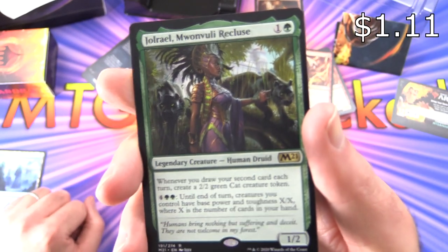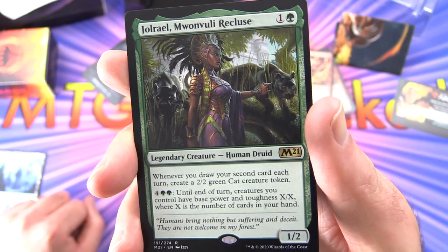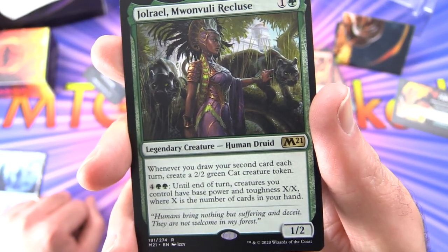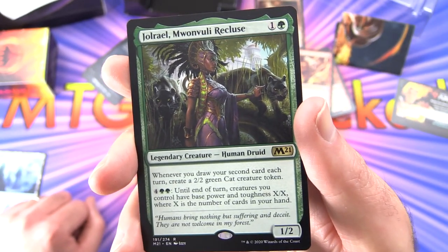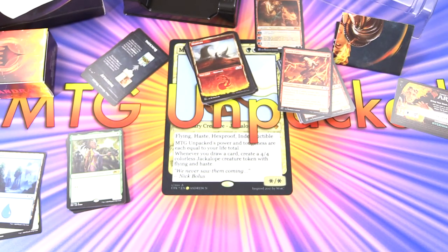We have Rowan Vuli Recluse - legendary creature human druid, 1/2 for two. Whenever you draw your second card each turn, create a 2/2 green cat creature token. And a creature whose base power and toughness is X/X where X is the number of cards in your hand. We've already taken a look at the Teferi and Liliana decks. Coming up we have Garruk and Basri, so stay tuned for those.